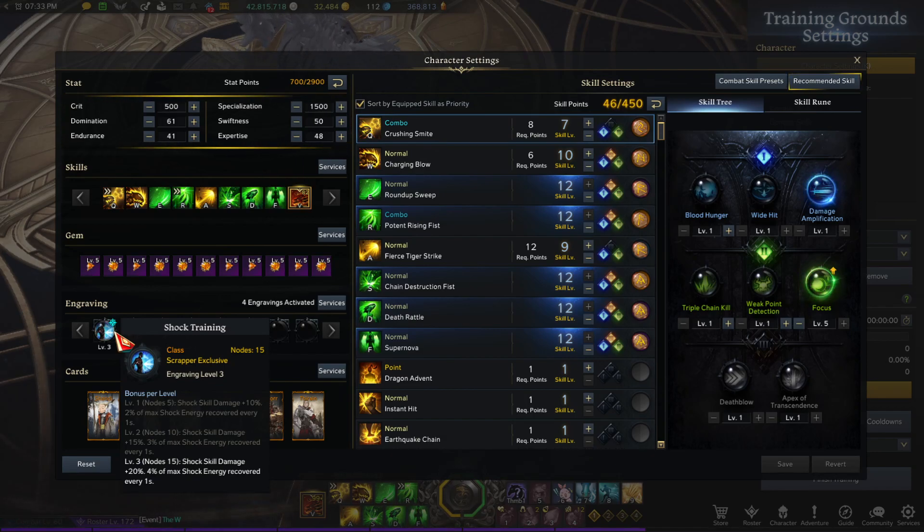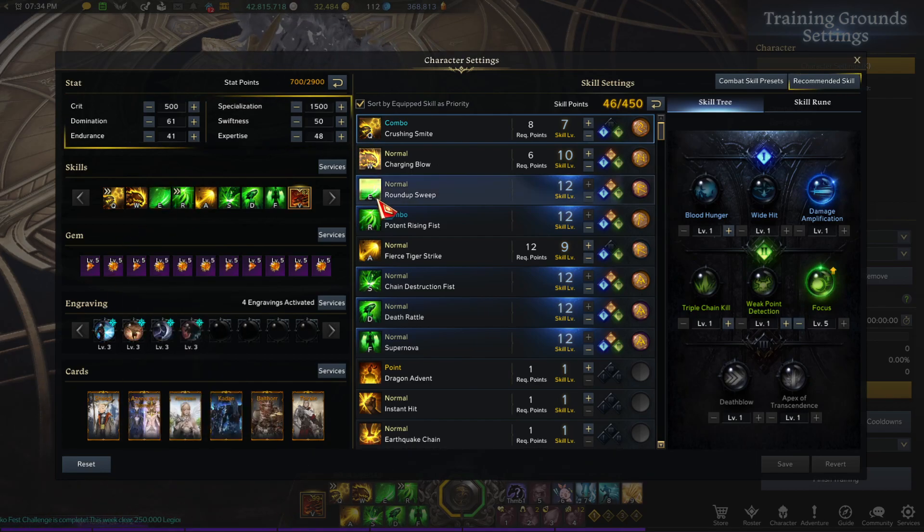She's going to feel a little slower because she's spec and doesn't go into swiftness at all. You're going to have a crit/spec neck and then spec on everything else, including your pet, just to maximize as much spec as you can. Spec increases how much shock you get back and how much damage your shock skills do.